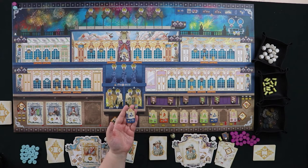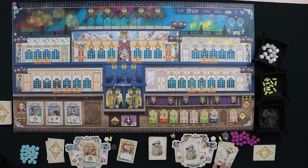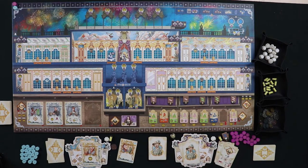Madame du Barry never sells a dress — she always places it on the board, giving her a big advantage since she never scrambles for cash. We pull a card from her deck to determine placement — she's putting it in the royal hall, in the highest value spot available. We place the dress and put one of her influence tokens on it.